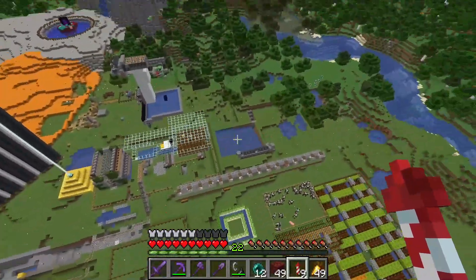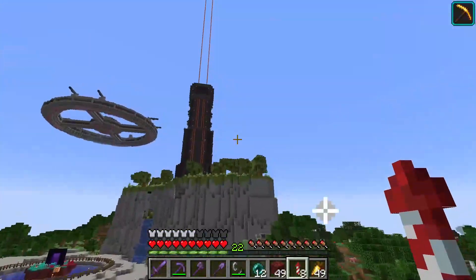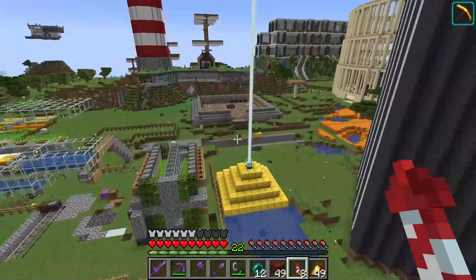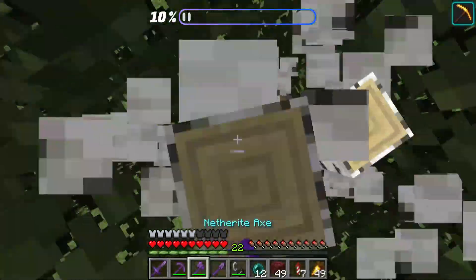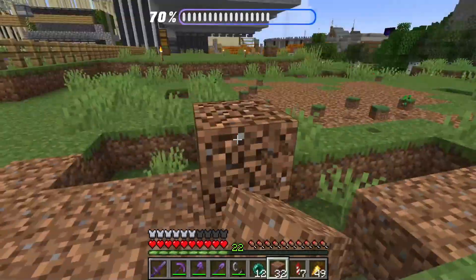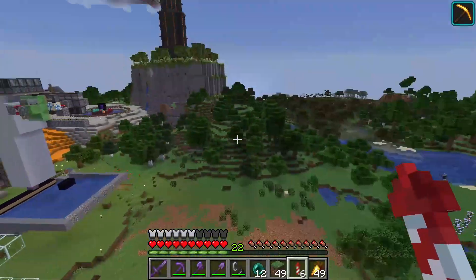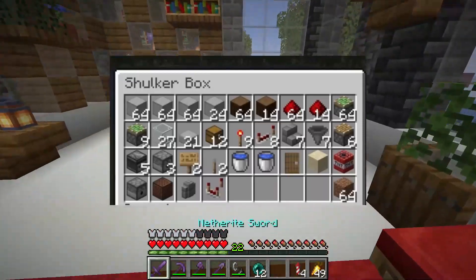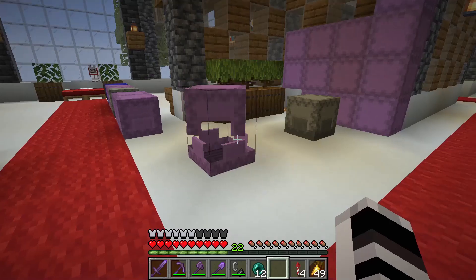I'm thinking we do it in here in this little industrial district. Eventually I'm going to clear this area and make it a massive industrial district so we can keep everything together. The first thing we have to do is clear a space for this thing. That should be a big enough area. Now we need to get the items that I'm going to show on the screen and we need to collect all those in order to build. We should have most of them, but we might have to go get some.